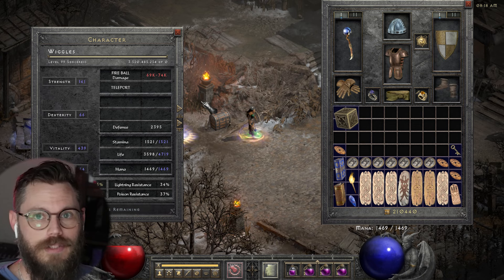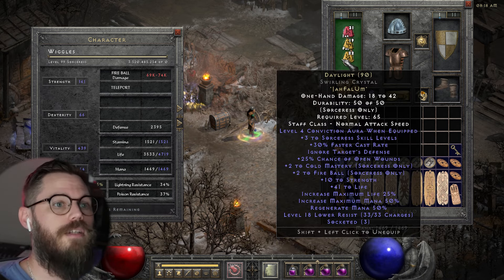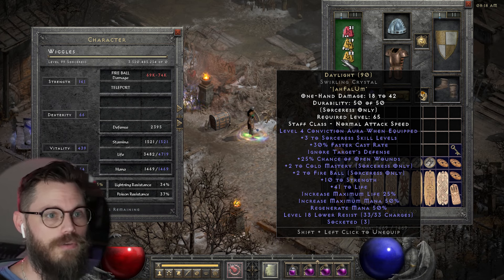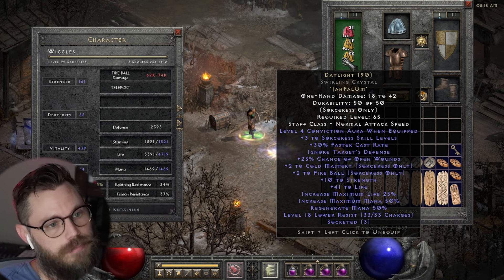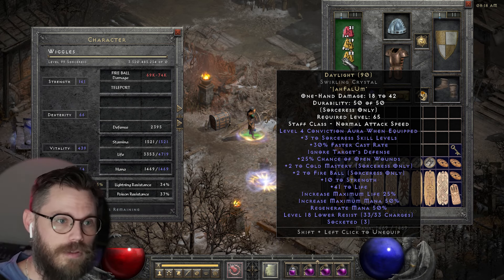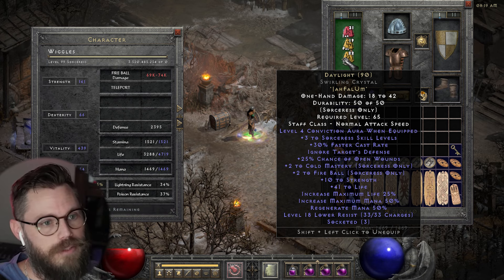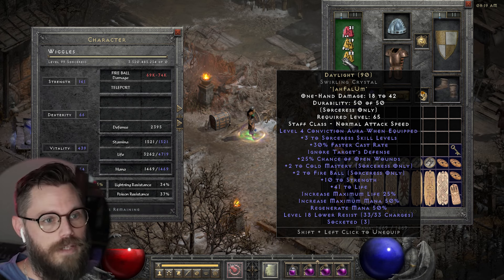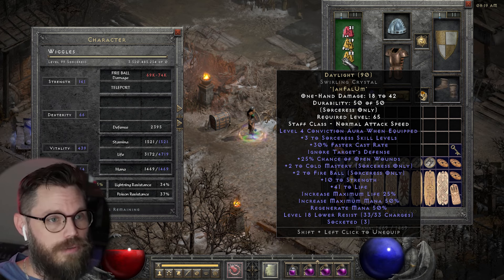Let me walk you through 74k worth of fireball damage. We're using the Daylight rune word, which gives us plus four conviction, three to all sorceress skills, and faster cast rate. I used a base that has plus two to cold mastery and plus two to fireball, so there's obviously some room for improvement there. I've been meaning to reroll the white until I can get fire mastery and fireball — ideally three and three.